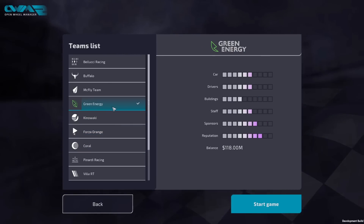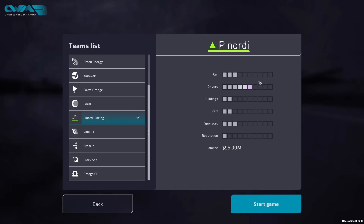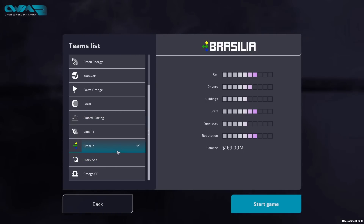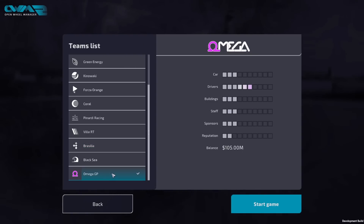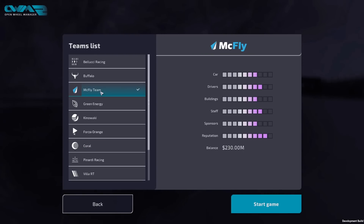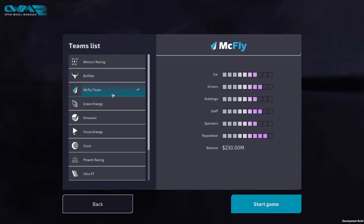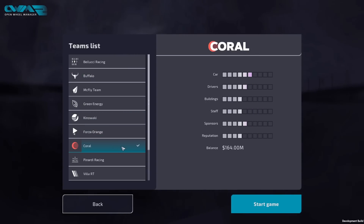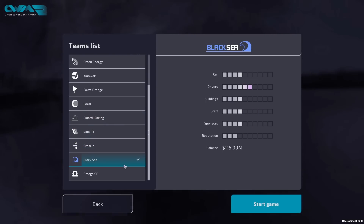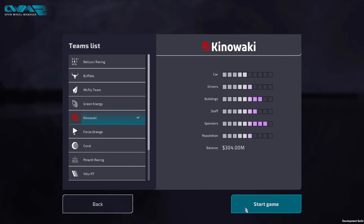We have a decent amount of money - maybe too much. I'm tempted to start with Pinardi for the hard mode challenge, but starting a game you don't know immediately on hard mode is bad. Brasilia has a good car, Omega Too could be interesting, McFly and Belucci look higher rated. Reputation doesn't actually say much about how high or low rated they are. I think we're going with Kinowaki - it might be a little easy, but I want to learn the game.